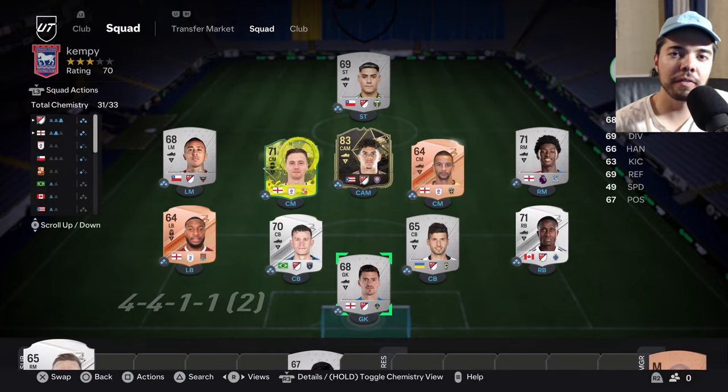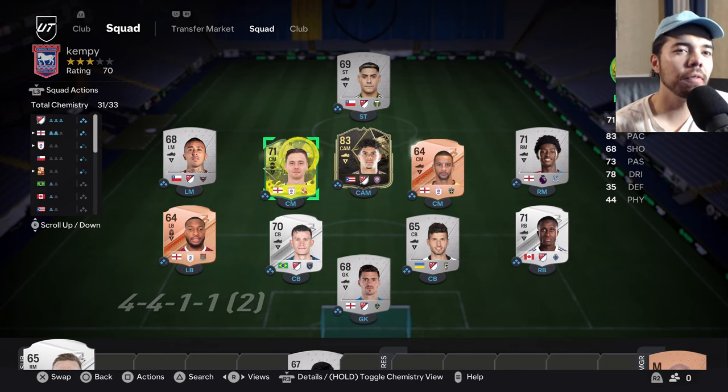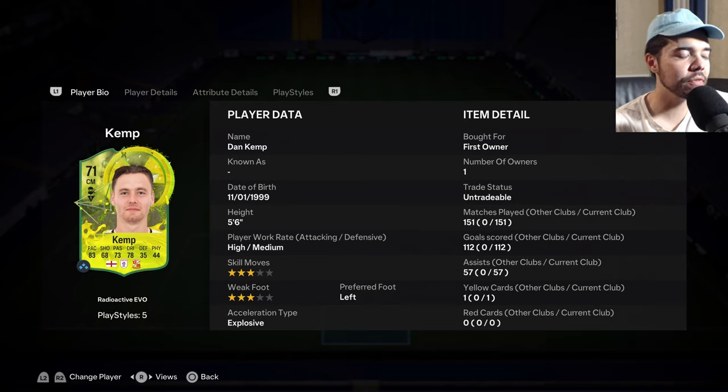What's up squadron, welcome back to another episode of Evolution FC, everyone's favorite Road to Gloria, where we take players from bronze packs, sometimes get silvers, and then evolve them. And what do we have here? It's a radioactive Dan Kemp!